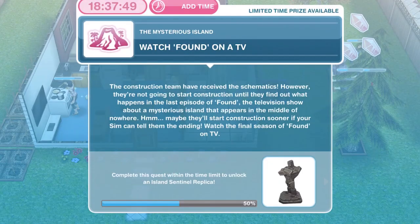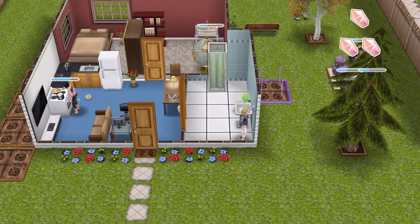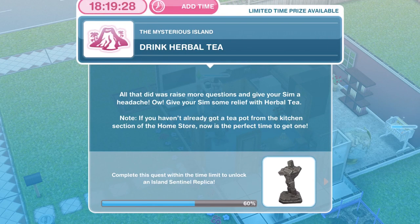The next thing we need to do is to watch Found on a TV. The construction team have received the schematics; however, they're not going to start construction until they find out what happens in the last episode of Found — the television show about a mysterious island that appears in the middle of nowhere. Watch the final season of Found on TV. On this two-star TV it takes 17 minutes. We've finished watching Found.